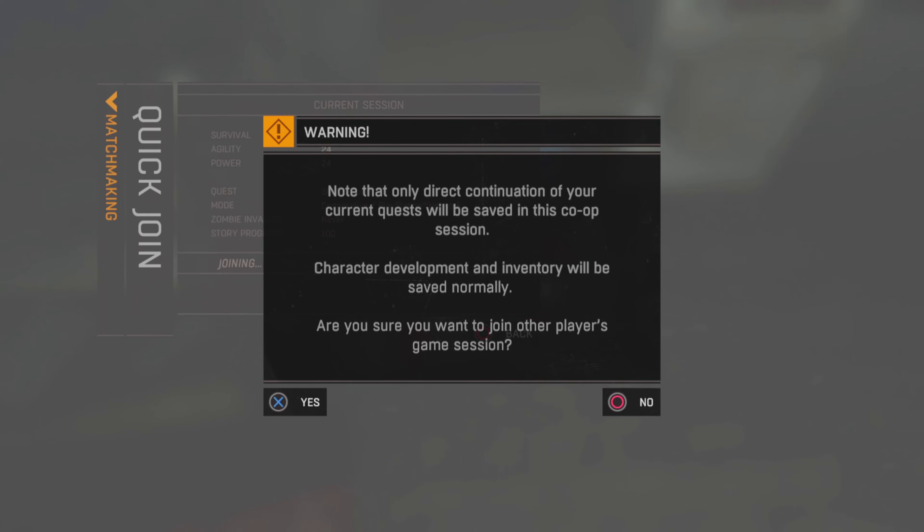When you accept this alert, you need to immediately turn your Wi-Fi off on your PlayStation or Xbox. Do not turn it back on — keep it off. You can turn it back on after the dupe has been completed. All I want to do now is click Accept and then immediately turn my Wi-Fi off. I'll see you guys in a few seconds.